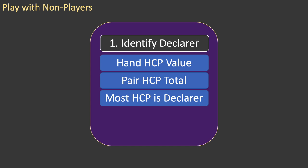From this pair, the player with the most high card points is declarer and will play the hand. If the players have the same high card points, the first in the sequence to say their high card points is declarer.